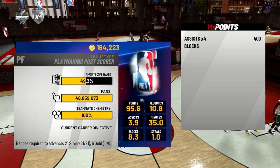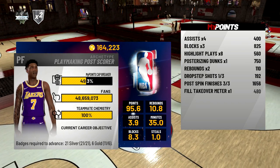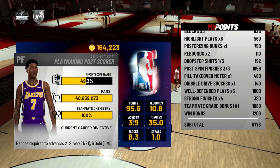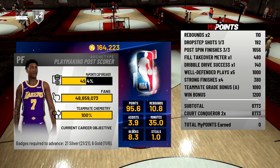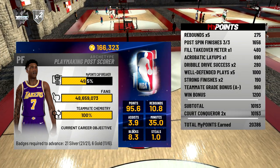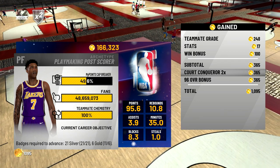The next way I get VC in NBA 2K19 is by playing events. Court Conqueror is probably the easiest event to get VC because it is double VC, and since I am above 96 overall you'll see I get triple VC instead of double VC. If you beat all six teams you can actually get 25,000 VC, and the best thing about this event is you can play it in every single server.